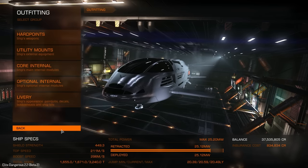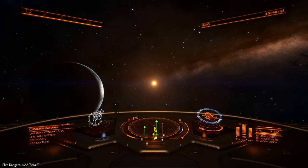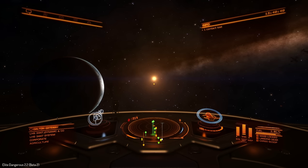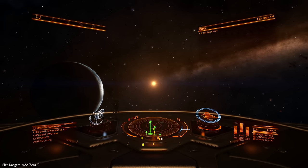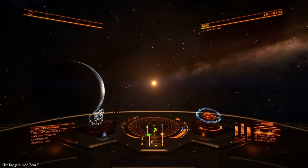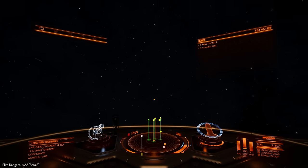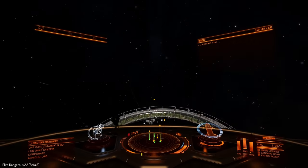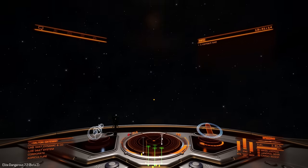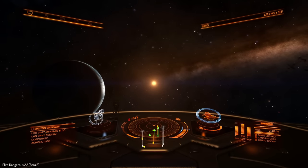Let's go out and see how the maneuverability of this ship has changed. Back outside, the first thing I want to do is a pitch test. We've got the little widget as per usual here, so let's line that up with the local star, go up to the sweet spot. We've gone up by about 10 meters per second with A-rating the thrusters, which is interesting. We're going to do a full 360-degree revolution and just see how well it feels. It does feel a bit better, though not dramatically so.